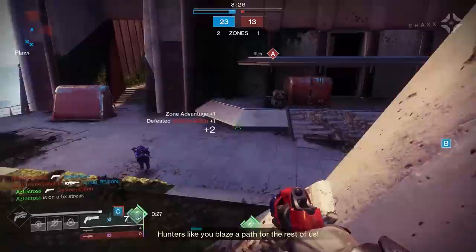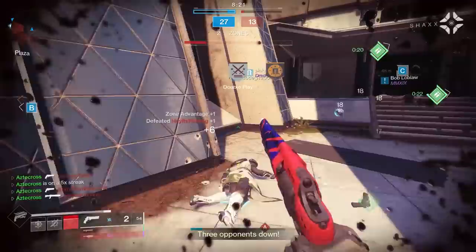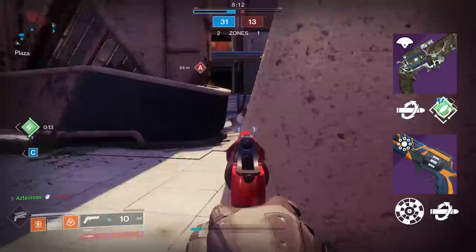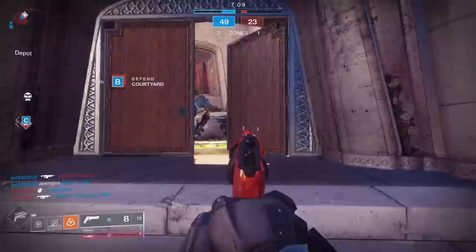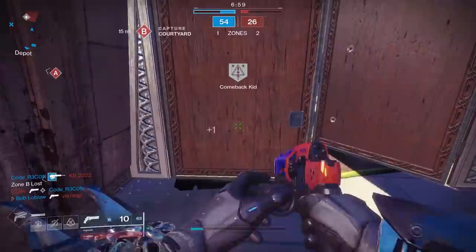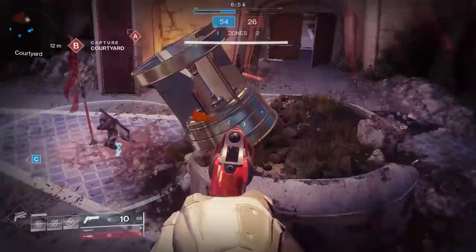Rangefinder is a must. My experience with this hand cannon was great. Nature of the Beast is one of the best-feeling 180s in the game. Despite many of us playing with other godly 180s — things like Optative with Kill Clip and Rapid Hit, or Service Revolver with Kill Clip and Rangefinder together — I would actually take Nature of the Beast over those other 180s, despite it lacking a heavy damage-dealing perk. It just feels too good, too damn crispy. Even though it has a one-second time to kill, you're going to get it every single time.